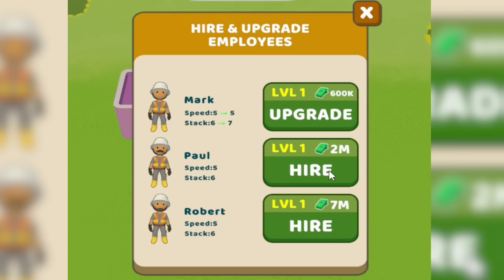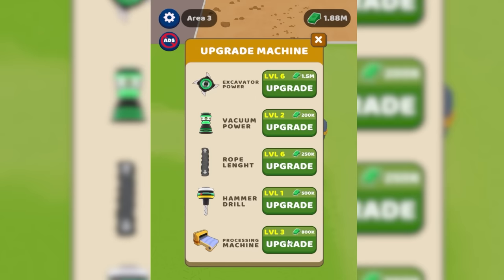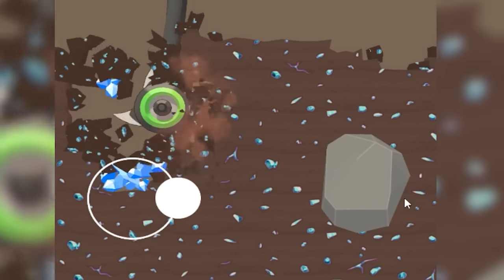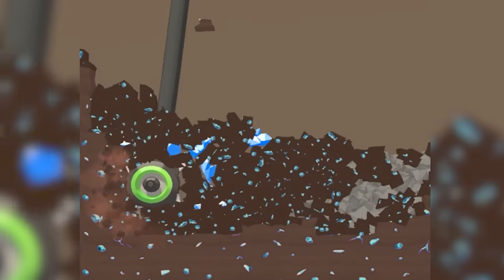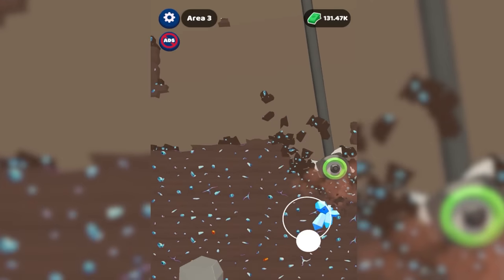So this is Paul. He cost two million dollars and he's gonna make me a bunch of money. That means we're gonna get even more excavator power and more processing power, so now we can go through the dirt quite a bit quicker because we spent millions of dollars on this drill. That's a little better. Look at all that money we're making. And we're gonna go straight down for that big guy.